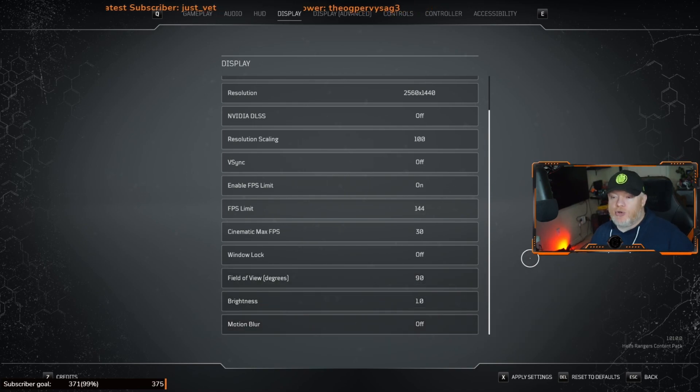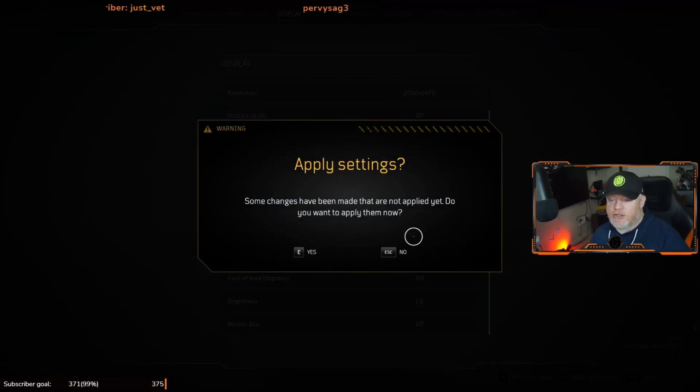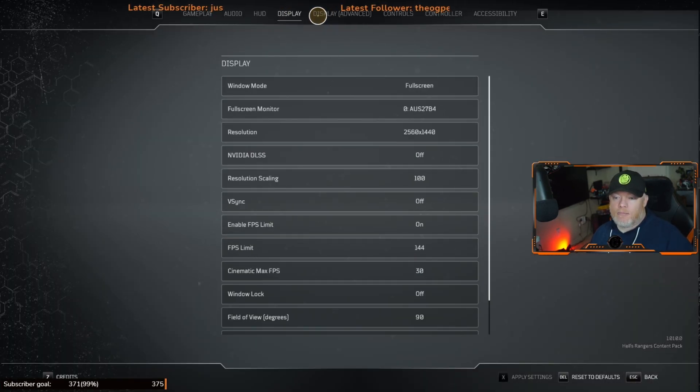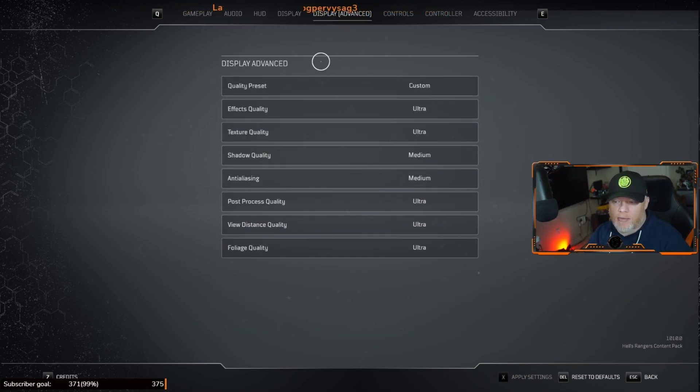Once you've made these changes, you need to save — every time you make a change it asks you before you can switch screens. Now go to Display Advanced settings. This is what we're going to talk about next.